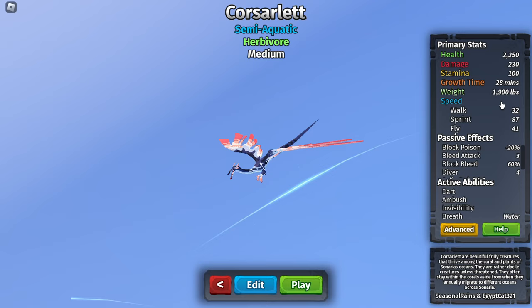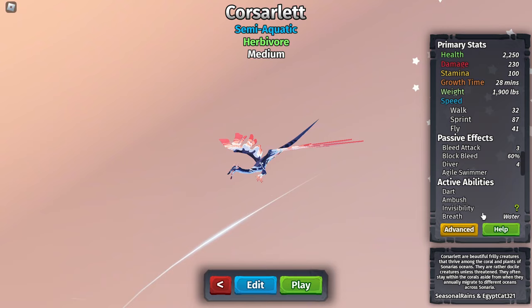It has 87 sprint and it can fly or glide — probably fly. It blocks poison and bleed, and it deals 3 bleed. It's a Diver and Agile Swimmer, so it's just fast. It has a water breath. It can go invisible too — that's actually sick. It goes pretty fast, 28 minutes.